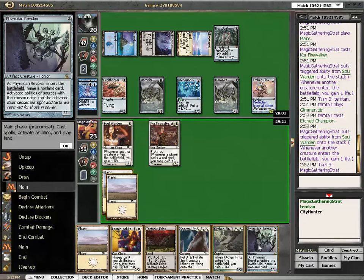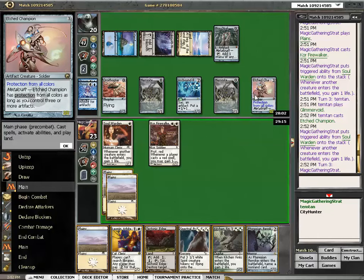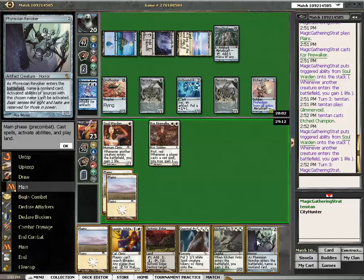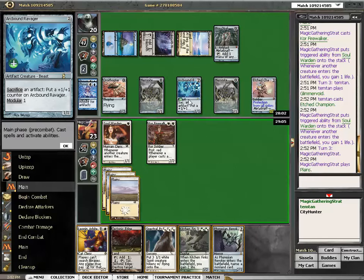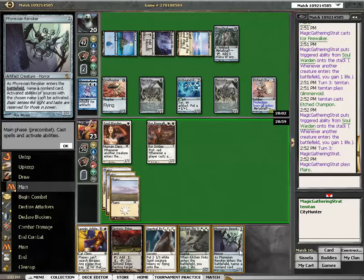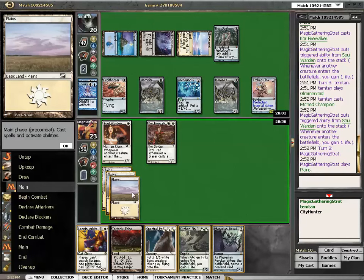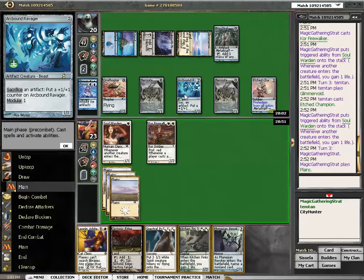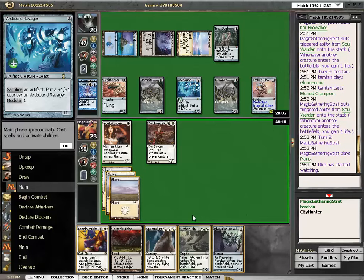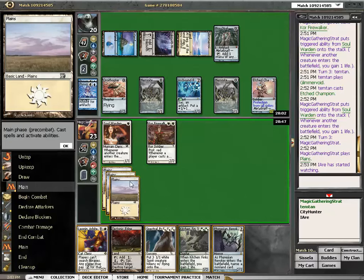How did I manage to hold everybody back? Cranial Plating, right? How big will he get? Can I handle him at all? One, two, three, four — this is a 5-5. I can block him with Kitchen things. I think it's Spectral Procession.